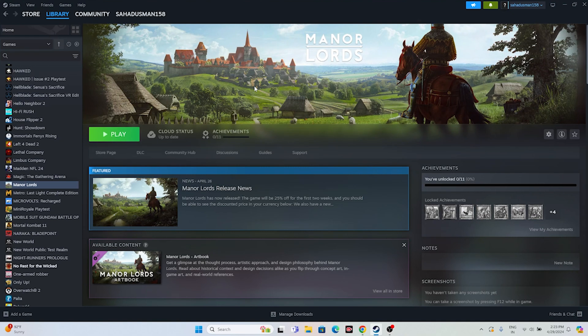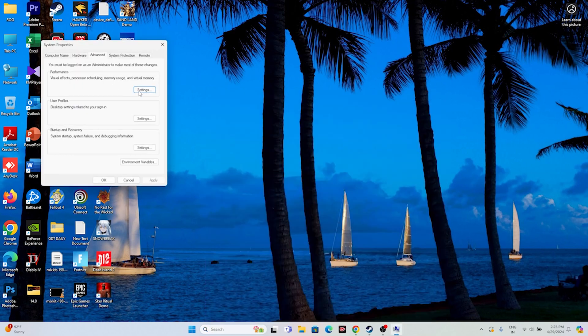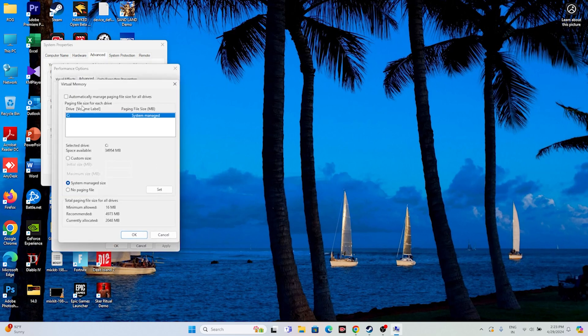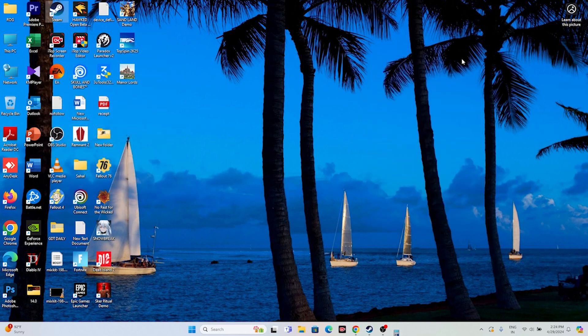The next fix is to increase virtual memory. Search for View Advanced System Settings, go to the Advanced tab, click Settings under Performance, then Advanced again and click Change. Uncheck Automatically manage paging file size, select Local Disk C, and choose Custom Size. Set the initial size to 1.5 times your total RAM in MB, and the maximum size to 3 times your total RAM in MB. For example, 32 GB RAM gives 49152 MB initial and 98304 MB maximum. Enter the values, click OK, and close.